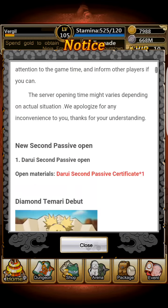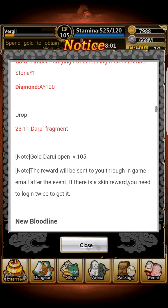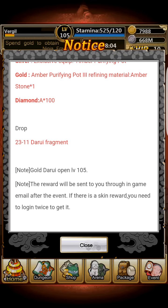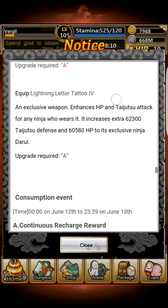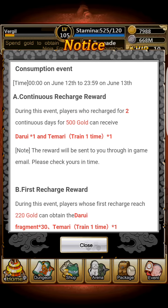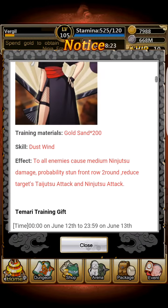I'm most likely going to be skipping this event because to get anything decent from the consumption rewards I would have to recharge, and I'm really not looking to recharge right now. It's just money I'd need to spend, and while Darui and Tamari look really good, I'm not particularly looking to recharge. So what are the rewards if you have the cards at certain tiers?